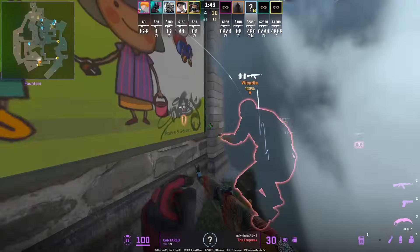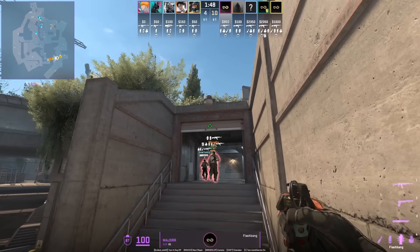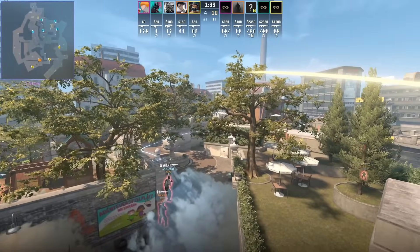One meta for dealing with an aggressive CT smoke is to boost over the smoke, and you can do that safely if you have a teammate throw a flash over the wall. This flash will be super effective for mid if any CTs are trying to peek the boost.